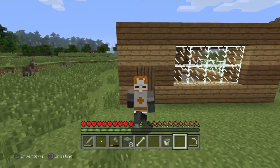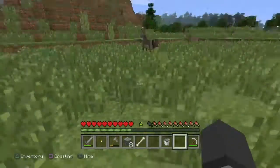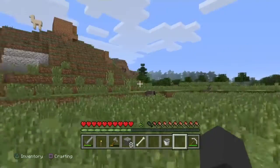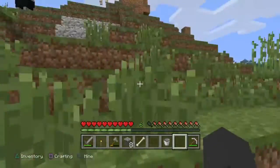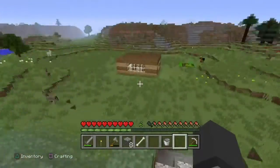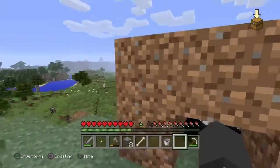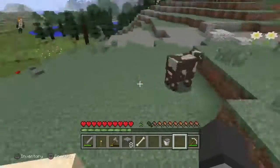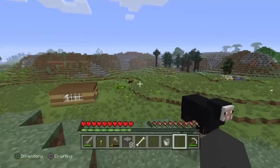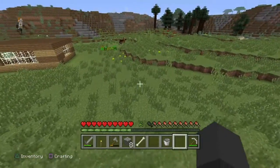Hello there, peoples of the internet, and welcome back to another Minecraft Let's Play — that's the name of the series. There's a brown llama. Wait, is my horse still up here? There's like a bunch of donkeys and other horses. The llama is a different color — it's not white, it's like a cream color, I think.